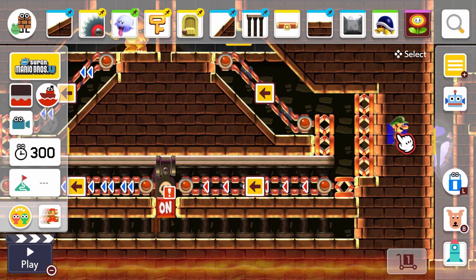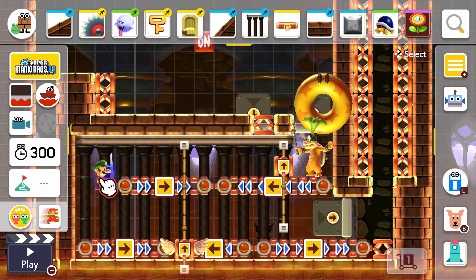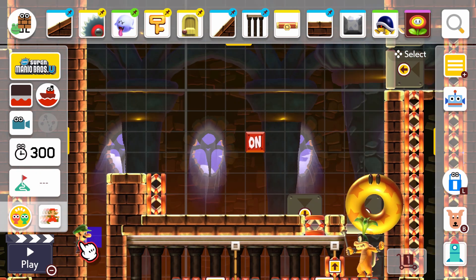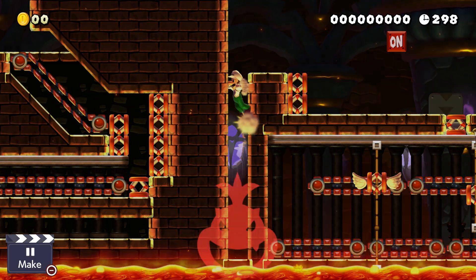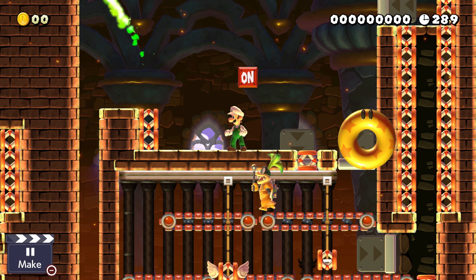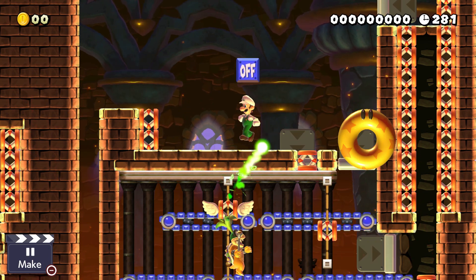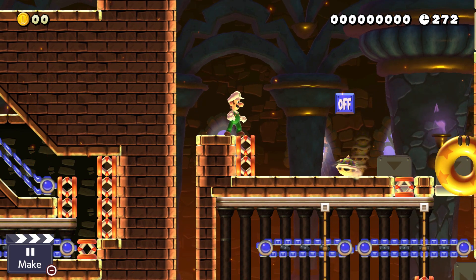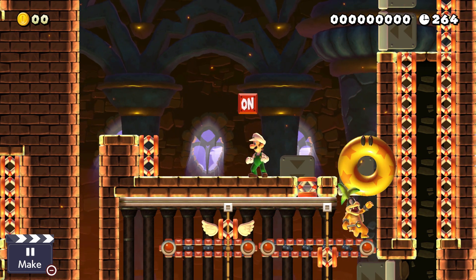Now I'm going to show you three ideas for Iggy. The first one — as you can see, Iggy is trapped here. You have to change the direction of the conveyor belt to get Iggy over here, then he's going to bounce all the way up and you can hit him. First I want to become Fire Mario. The springs are like a distraction to make this quite challenging. Come on Iggy — okay that's the first hit.